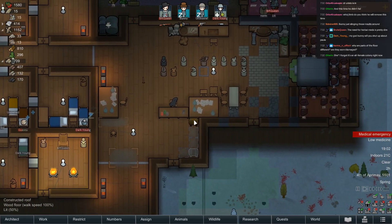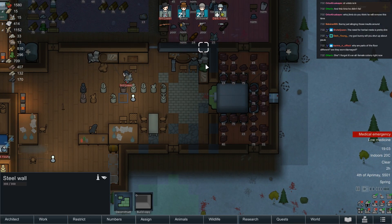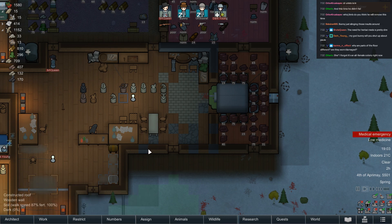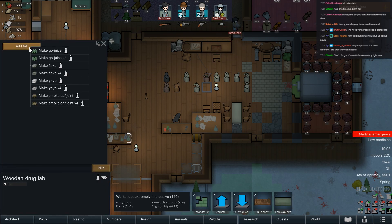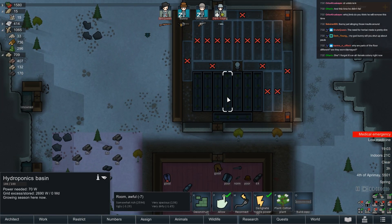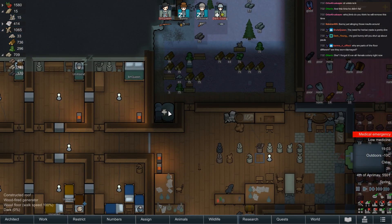Why are parts of the floor different — are they worn or damaged? When I started out it was a torn-down building here and I kept the original part because I like it. That's why we still have some steel walls, some limestone tiles and some marble tiles. Got a drug lab. Of course I don't have the drugs yet but we're working on that. This hardcore drug cotton will really catch on.